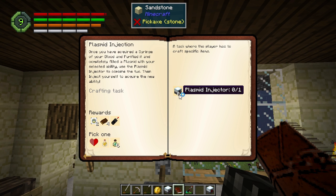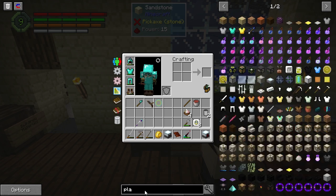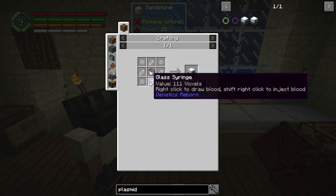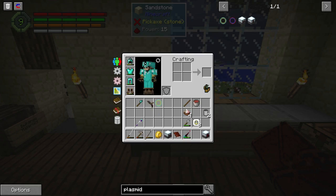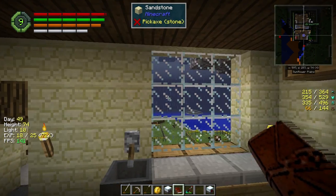Plasmid injector: once you've acquired a syringe of your blood and purified it, and completely filled the plasmid with your selected ability, you use the plasmid injector to combine the two, then inject yourself to acquire the new ability. I like how a glass syringe requires a piston — makes sense to me.